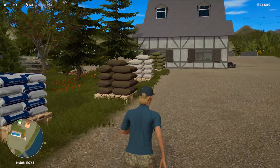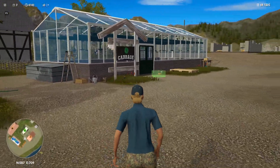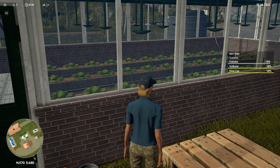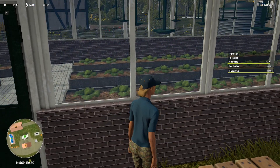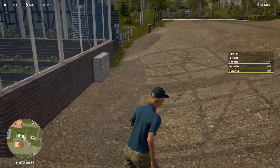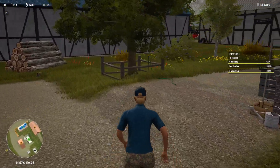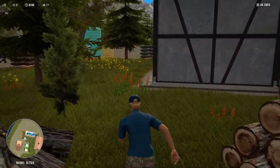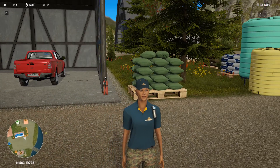Je suis très heureux d'évoluer sur la version 1.4 qui nous propose moult nouveautés. On va aller voir l'évolution de notre serre dans laquelle on avait planté des choux. On va voir où en est la croissance de ces plantes. On est à 92% de croissance — ça fait vraiment plaisir. On a des travées à l'intérieur avec un arrosage automatique en hauteur, tout est automatisé. J'ai dû ramener de l'eau dans le water tank et rajouter du fertilisant, ça consomme pas mal. On verra combien va nous rapporter cette culture en serre avec le chou.